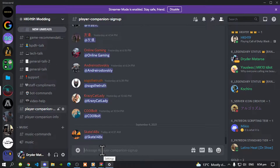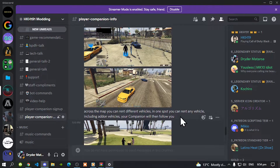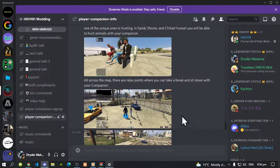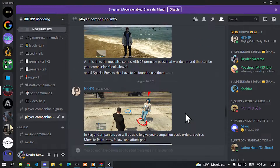You can even tag your name as well. Now there is more information about the mod. All you've got to do is go to Player Companion info, and in here it gives you all the information and all the details and even photos about the mod. So with that said, let's get straight into it.